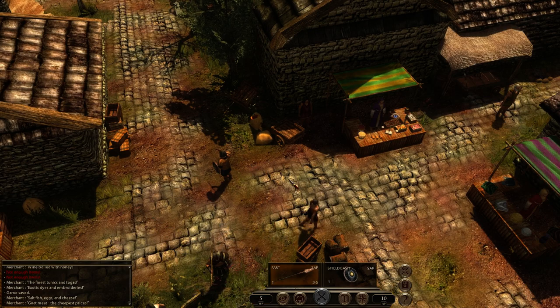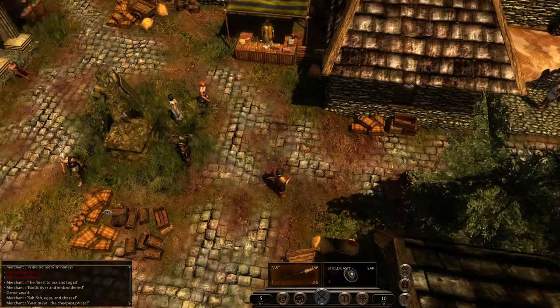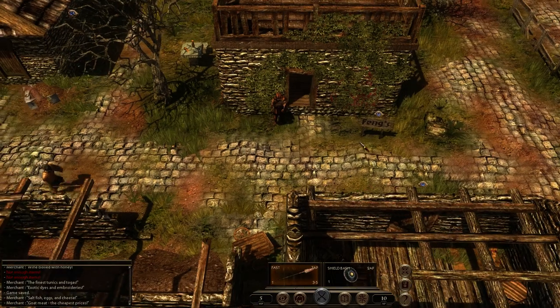Now we are going to do a quest that we took a long while ago — it's called Loremaster's Rivalry, and we need to get rid of Cassius, the rival Loremaster. We know where he is. Let's go there. I could use a teleporter and I probably should, but I'm just going to go past here.